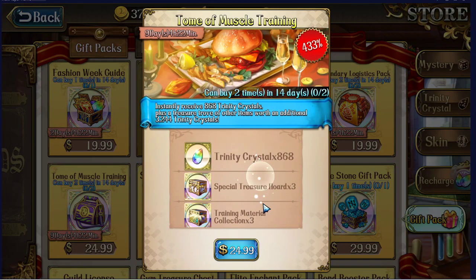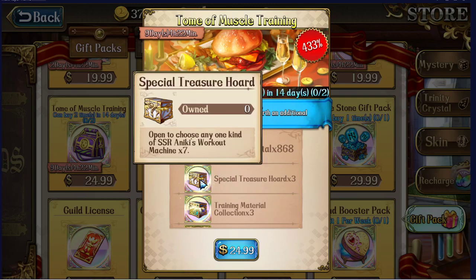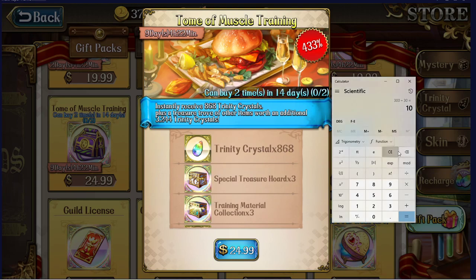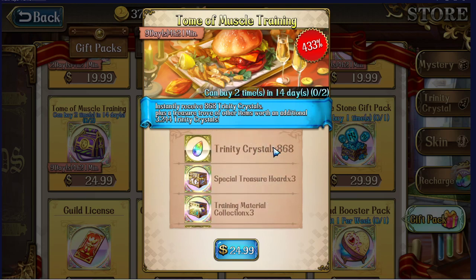The Tome of Muscle Training is a slightly enhanced Gym Treasure Chest — you get the same amount of special unique items plus the SR ones, and slightly more crystals. At 868 crystals divided by $25, the increase in value is negligible compared to the 692 divided by $20 of the regular chest. I would only do this if you desperately need to get somebody leveled up or you're having horrible luck in the Aniki battles.